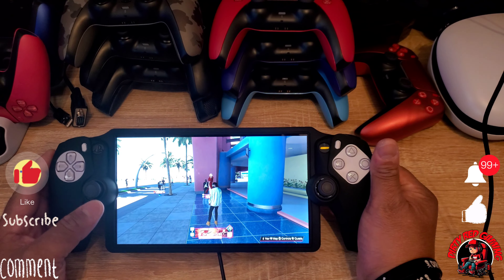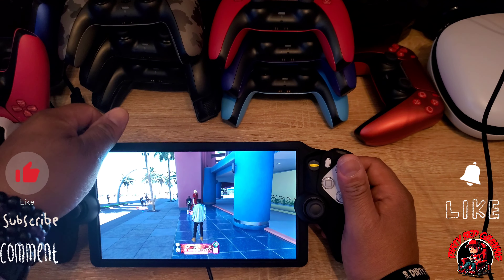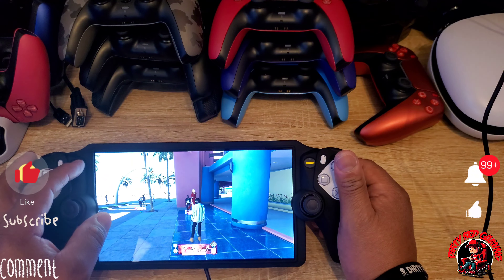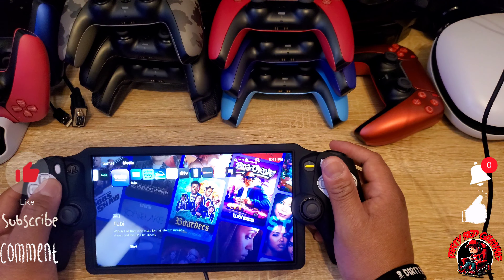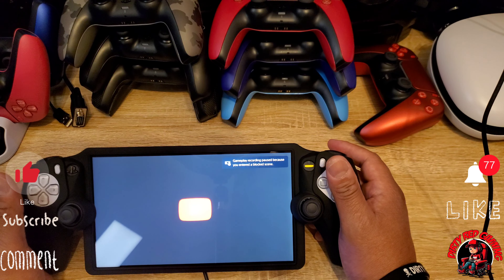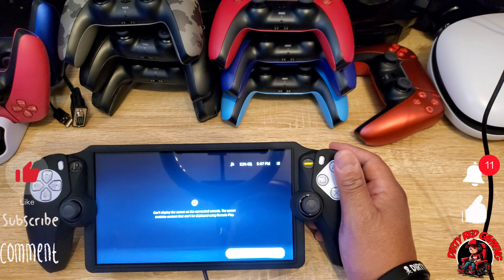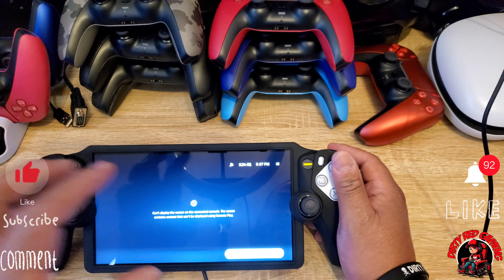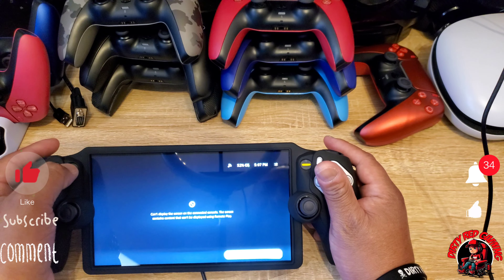The update did what it's supposed to do — nothing too special, but it's the 3.0. The update I'm really waiting for is the ability to access media apps. You can see YouTube, Hulu, Tubi — these are third-party apps on your PlayStation — but you cannot access them through the Portal. I want that update. I want to be able to watch YouTube videos and Hulu movies on this device. I tried to access the media player but it just tells me to go to my PlayStation 5.